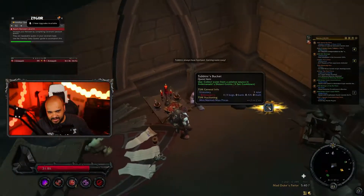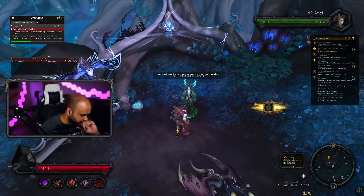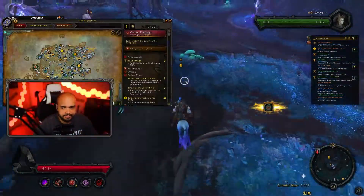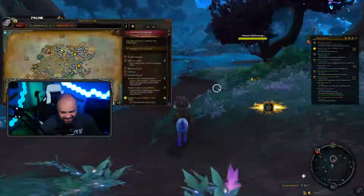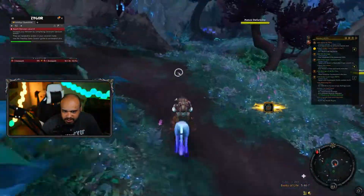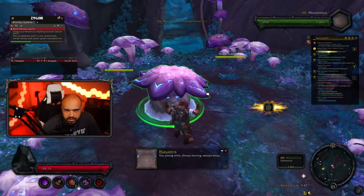He will give you a quest that will send you to Ardenweald. Once you have arrived in Ardenweald, speak to Flight Master Dweller. He will send you to a grove of hidden mushrooms. Once you have located the mushrooms, they will task you with exterminating their enemies before they can open up the hidden island for you.